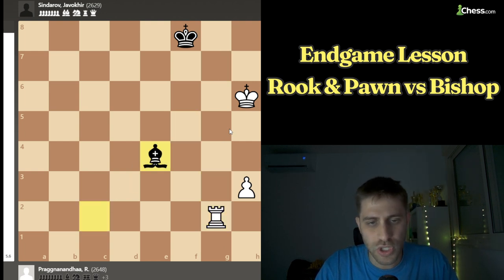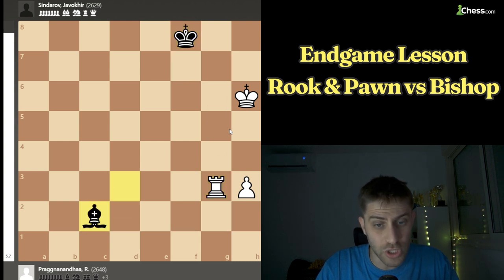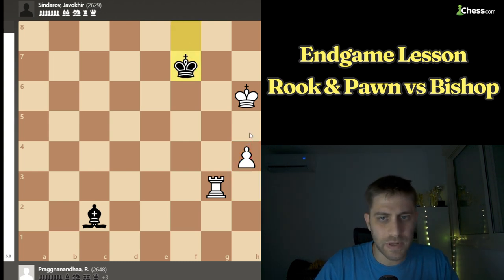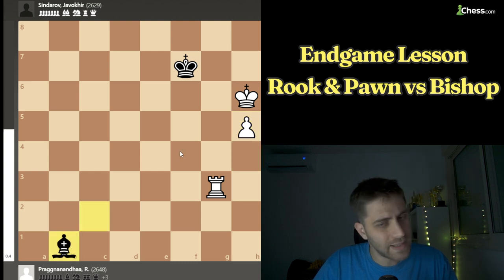After Bc2, Rg2 plays around a bit, then Bc2 again, Rg3, Bc2, and now h4 is played. As we already know, if we push h4 everything is fine — but h5 would be a draw. For example after Kf7, if we play h5 it's a draw as the computer confirms. After Bb1 that's it — we have no options to win.